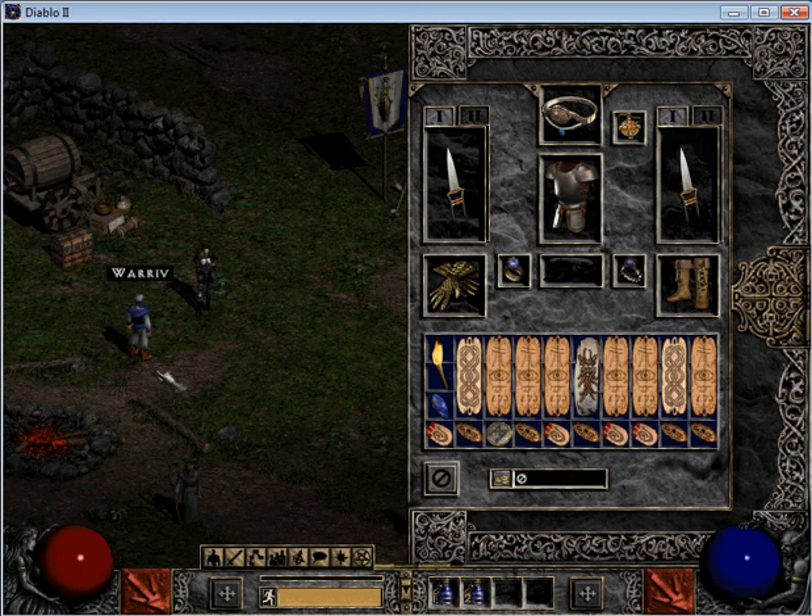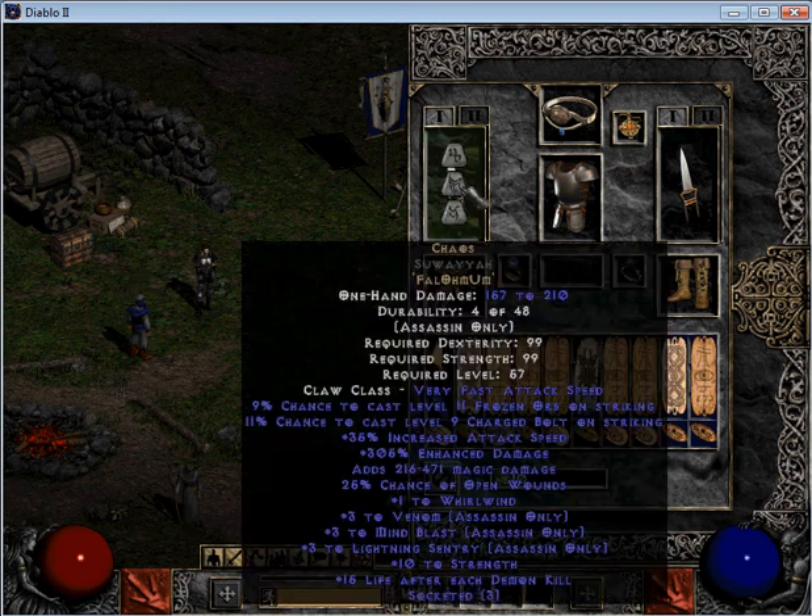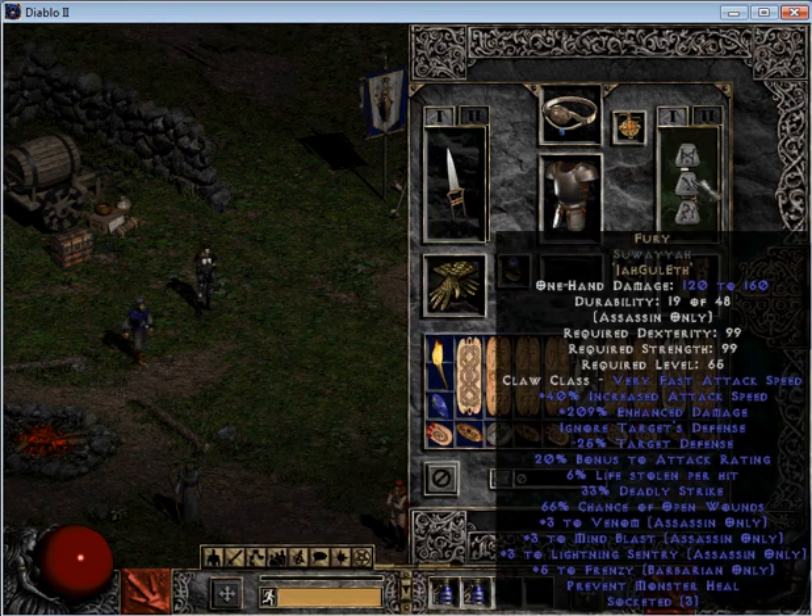First things first, weapons: Chaos and Fury. Why Fury? Look at Fury — we've got ignore target defense, incredible increase attack speed, 4% deadly strike, 33%. These claws come equipped with 3 to lightning sentry, 3 to mind blast, 3 to venom. You want to get a type of claw like that.